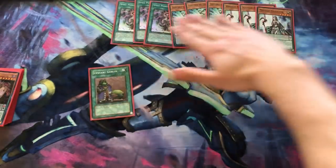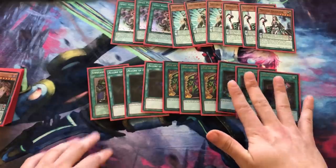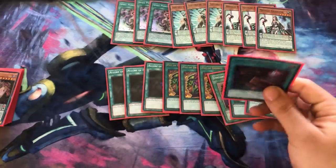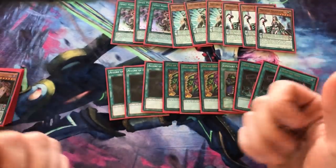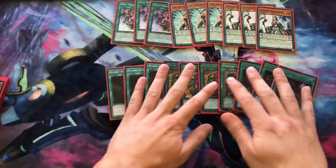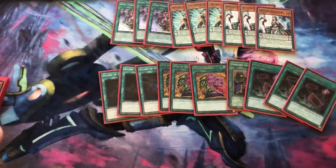Now I'll show you the draw power — ten cards that say draw one or two. Into the Void is one of the best cards in the format for Endymion. If you don't play Into the Void you're a moron — you must play it. It's literally a fourth Upstart Goblin. The fact that it says 'oh you have three cards' doesn't matter. It's never going to happen. Play triple Into the Void in any Endymion deck, period.